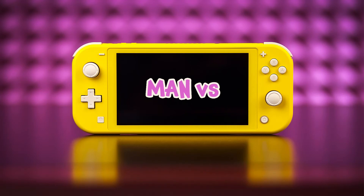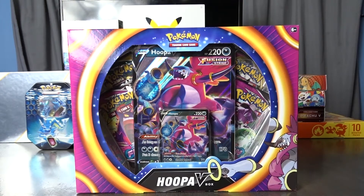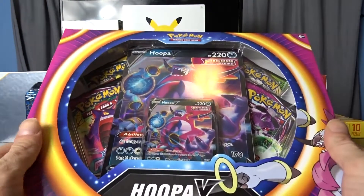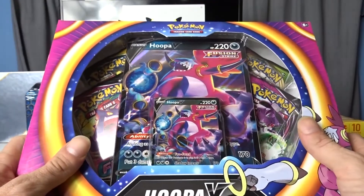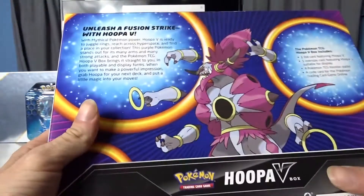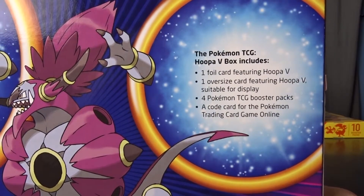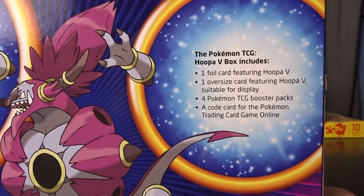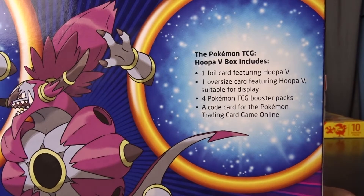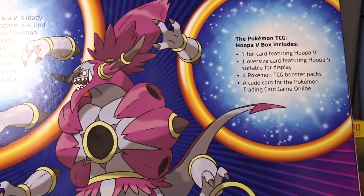Today on Man Burst TCG, episode 75. Today we have the Hoopa V box from the Fusion Strike set. We have one foil card featuring Hoopa V, one oversized foil card featuring Hoopa V, three or four TCG booster packs, and a code card for the whole box.